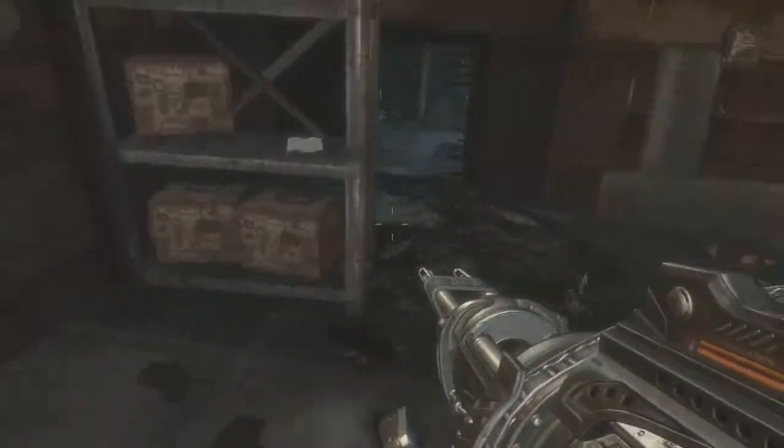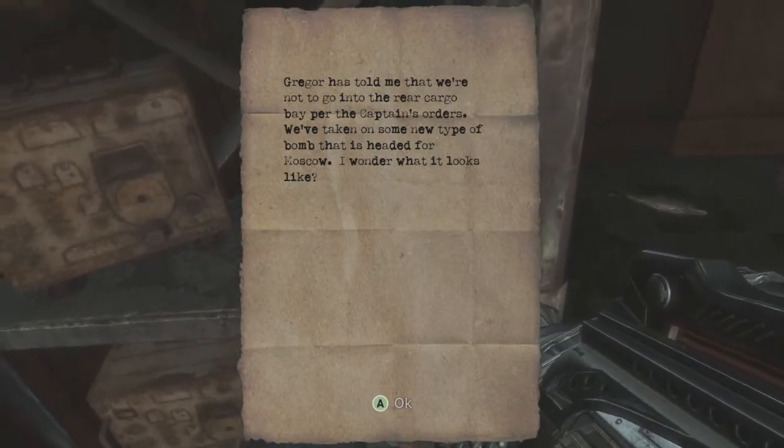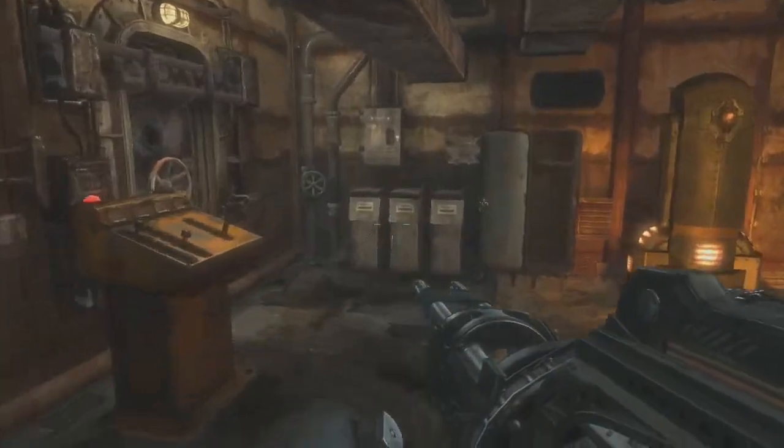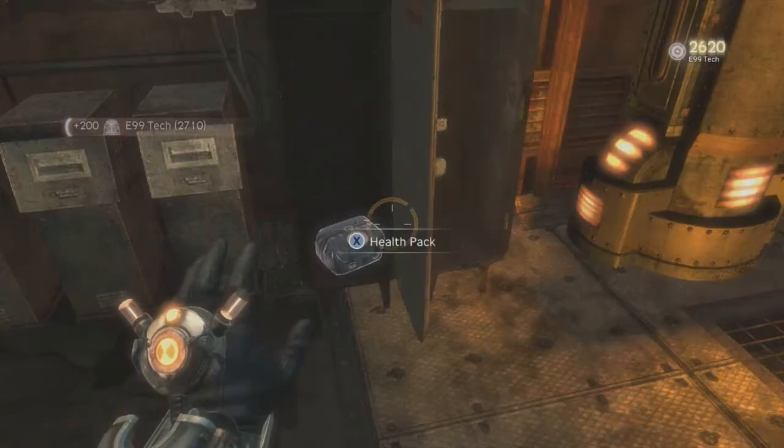That's him talking about the E-99 bomb. You'll see a couple more things that touch on it and how the crew feels about having it on board. Anyway, this is a cool little thing. First there's a note: 'The river sold us every cargo bay — captain's orders. Got a bomb headed for Moscow. Wonder what it looks like.' We'll be seeing it relatively shortly. E-99 bomb health pack.